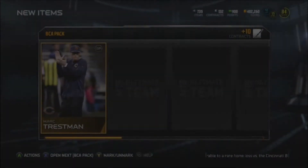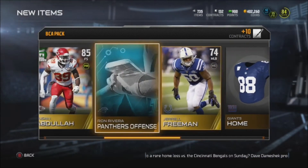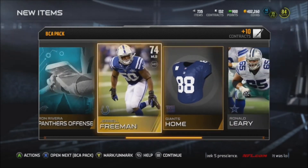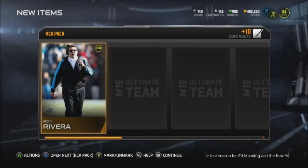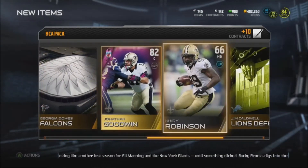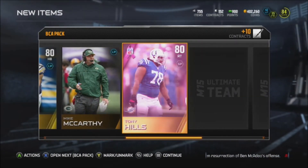We get a Mike Zimmer — Vikings head coach — then Abraham and Chad Greenway again. I'm just gonna power through this one. We get Jonathan Goodwin and Hussein Abdullah — football outsider card, not too bad. I have 16 packs left. I might go a little over 11 depending on how this video goes. I'm just pulling dupes right now, it's awful.